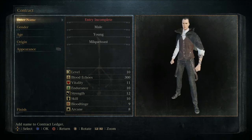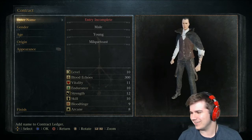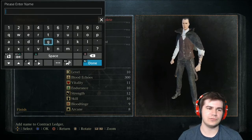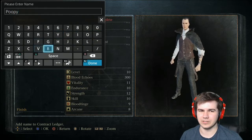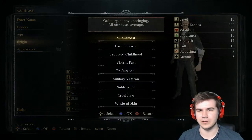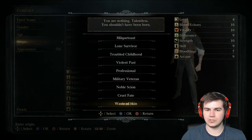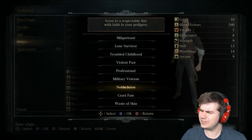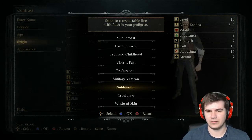I can skip this cutscene with the press of a button. I keep looking over at my Xsplit window on the other monitor - it's so cool. What should we name ourselves? I usually use this name for most From Software games - it worked. Let's go with 'Lone Survivor' as our origin. I still don't know what these mean exactly. 'Waste of Skin' - that's the hardest one, basically like the Deprived class from Dark Souls.